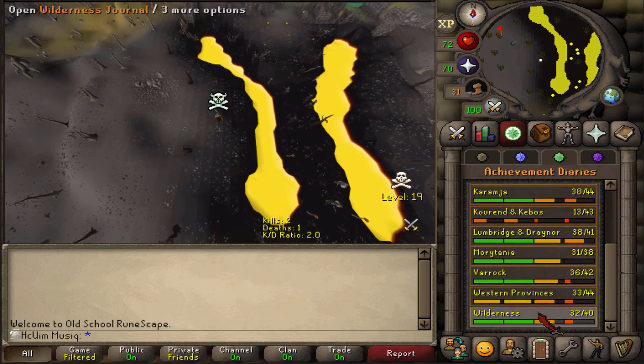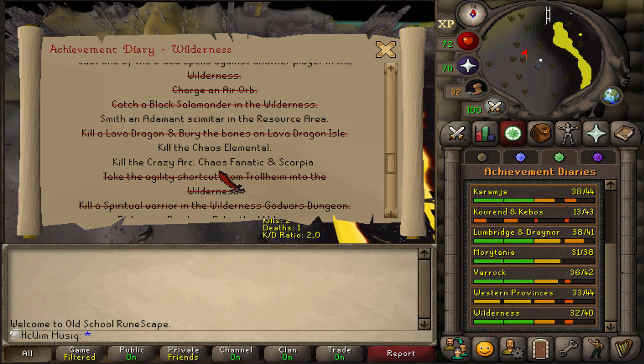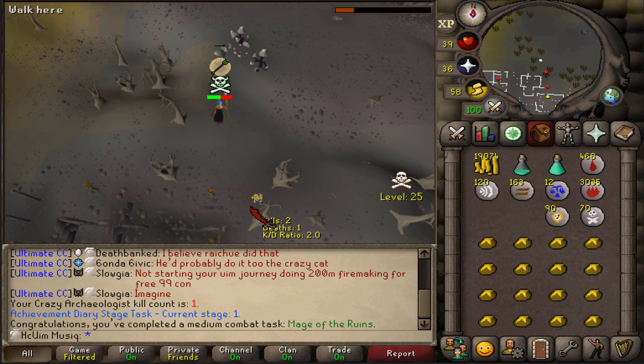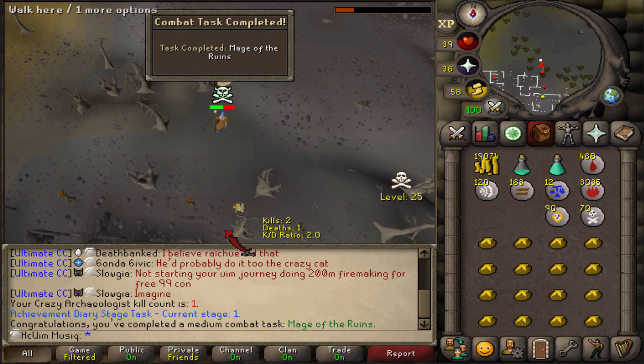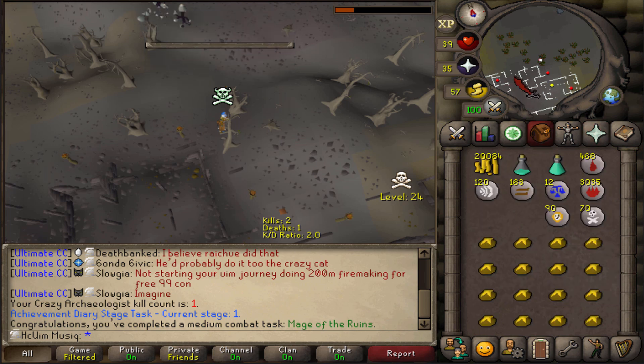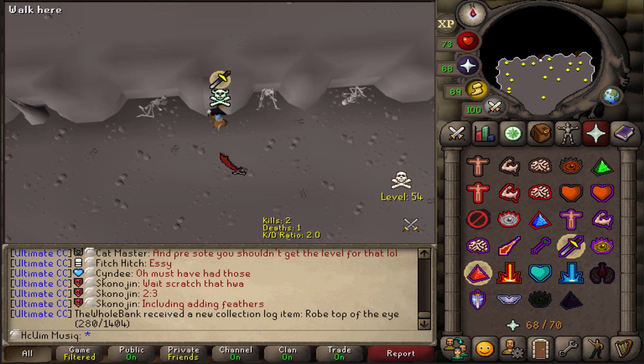The next task I'm going to attempt is killing the three Wildy bosses: Crazy Archaeologist, Chaos Fanatic, and Scorpia. Alright, that was probably the easiest one - I messed up quite a bit but that's standard for me in any kind of PVM. First ever Scorpia kill! Let's go.